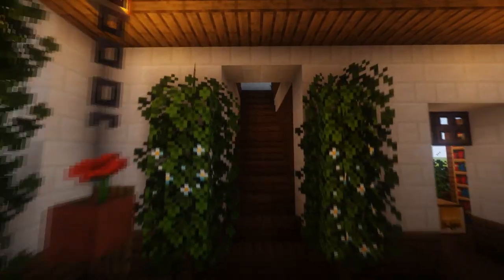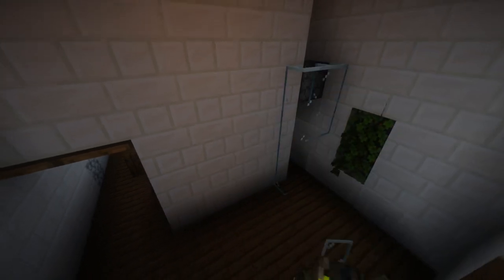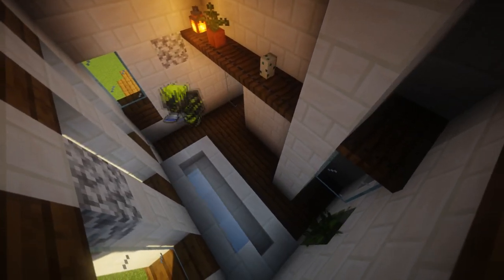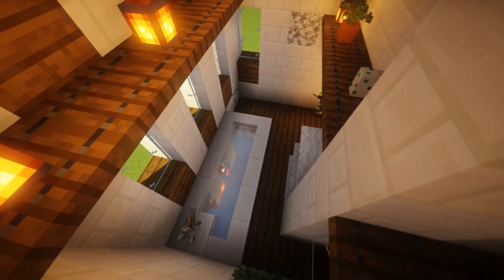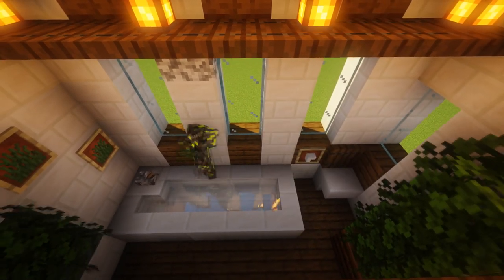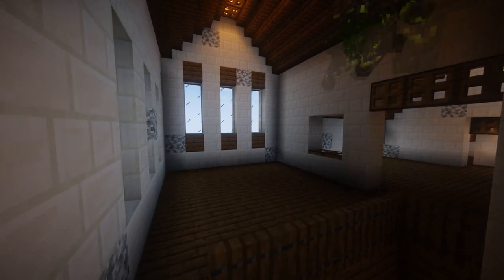We've got some chests at the side. Now I've got a little bathroom design - so an interior bathroom design. You could put a little shower with some glass; I think it's a dropper or something like that. Maybe some pots, some turtle eggs that kind of look like little cups. A little bath design there as well - just stairs wrapping around to make a little bath. A little toilet there with upside-down stairs, and then some item frames with a little stair in there that looks like toilet paper.